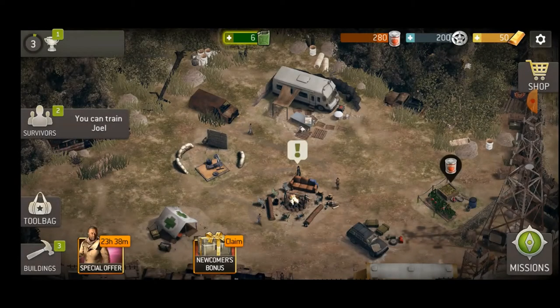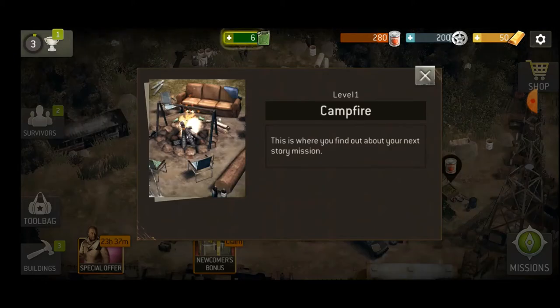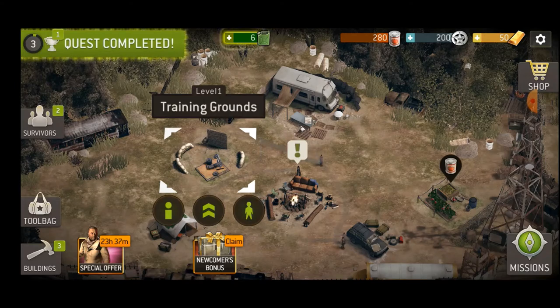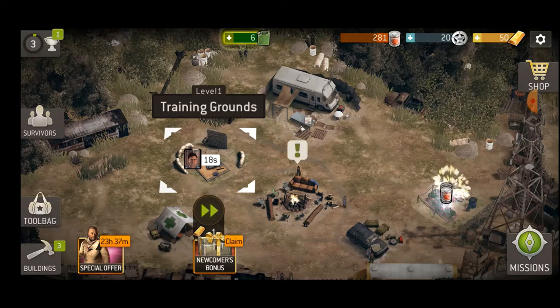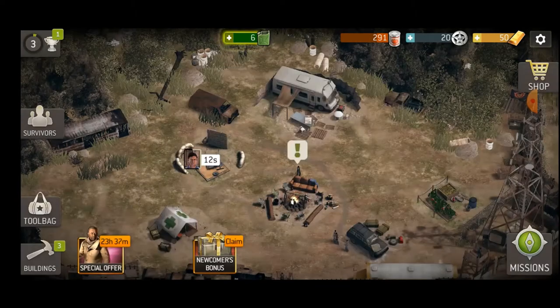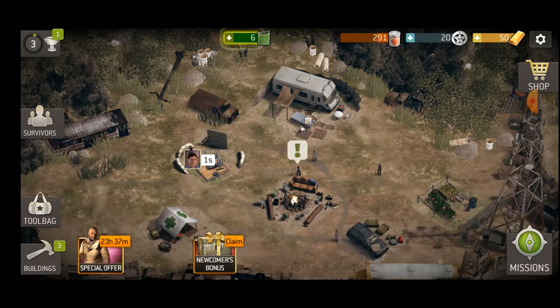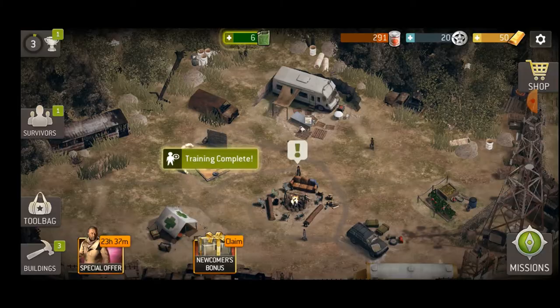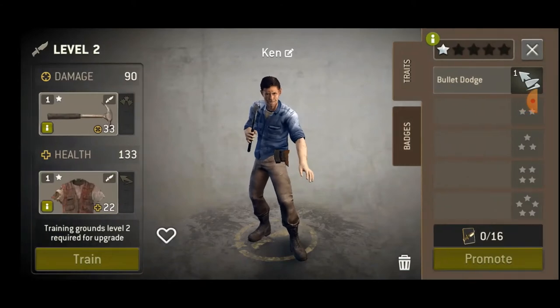We're in camp right now. The campfire is where you do the missions. Training grounds is where you level up your people. And there's the healer's tent — when your characters are heavily damaged and you get back to camp, they'll go straight there and heal up, though it takes time. In that case, you want to switch them out with a different character so you can go onto missions again. The little green fuel cans in the middle up there represent your energy — when you run out, you're not able to do missions anymore.